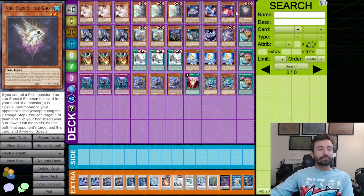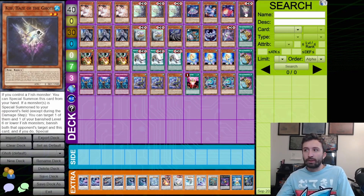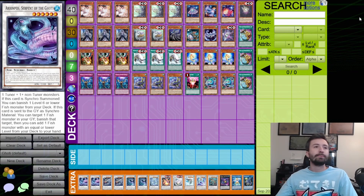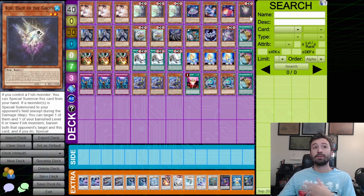Kiff doesn't actually contribute a lot — it's a mediocre interruption that your opponent can play around pretty easily. It is a good card and you can set it up in some clever ways depending on what deck your opponent is playing, but overall Kiff isn't that great. I play one copy just because having a non-tuner that comes back is important — if all three get banished, you can go into Fish Lamp and then back into this guy to keep the ball rolling.